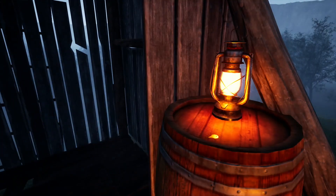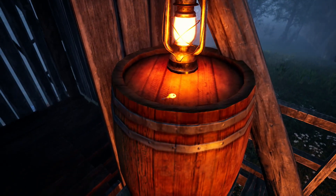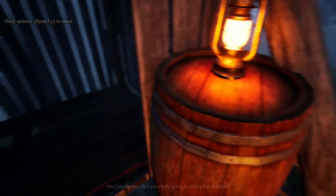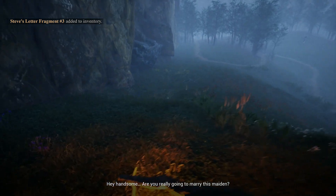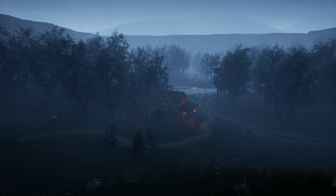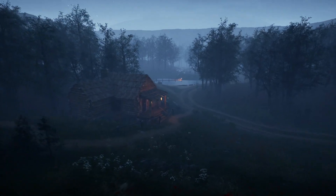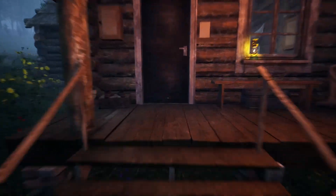Turn left and go up to the windmill. Climb up the steps and on the barrel is the key — but if you didn't try the door first, the key won't be here. The cursor in this game is really hard to see. Use RT by the way, and turn left a little bit to pick up that letter, then go back down to the cabin. You can press LT to open your inventory and use the key to open the door.